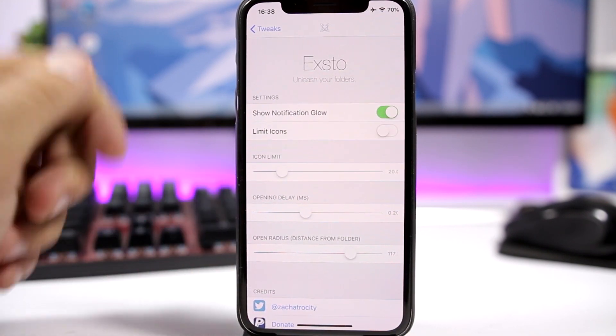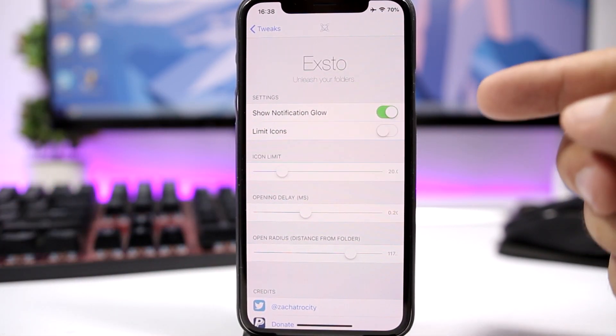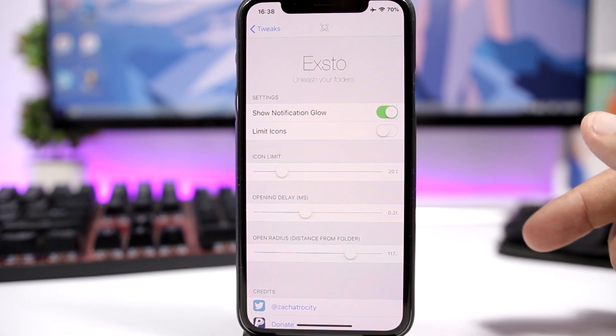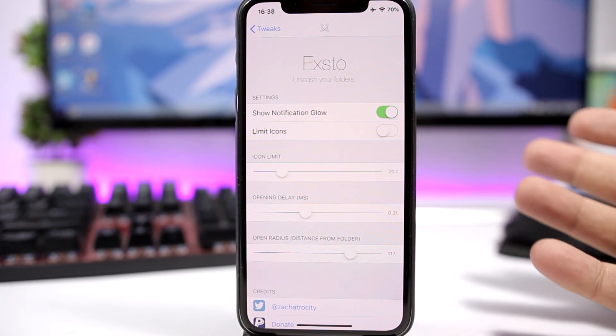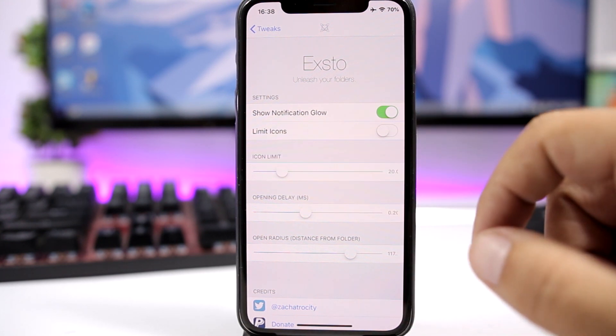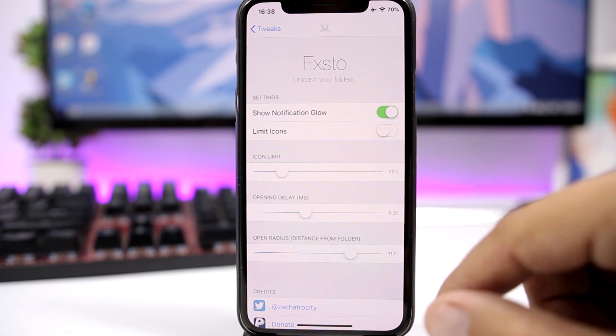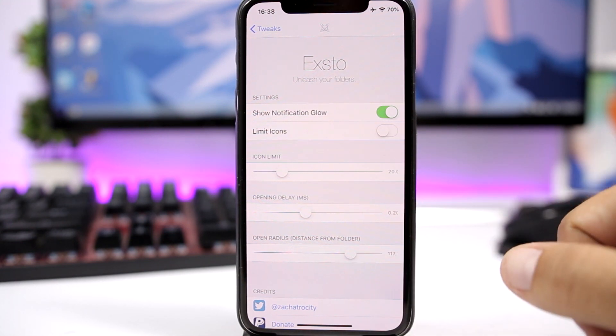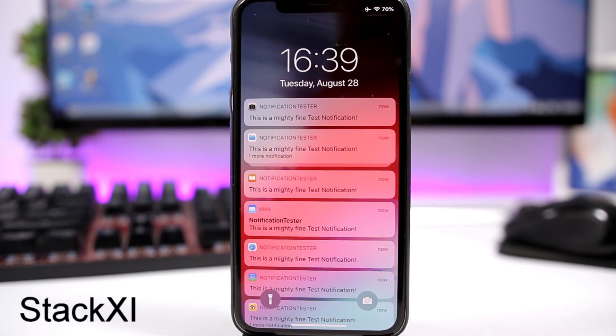In the settings of this tweak you can enable notification glow, and you can limit the number of icons shown — if you have a lot of icons in a folder, just enable that option and set the number with the slider. You can also set the delay for opening and the open radius of the icons with the slider.